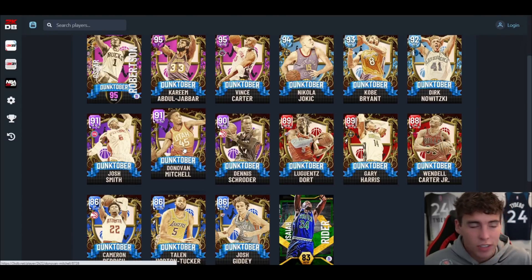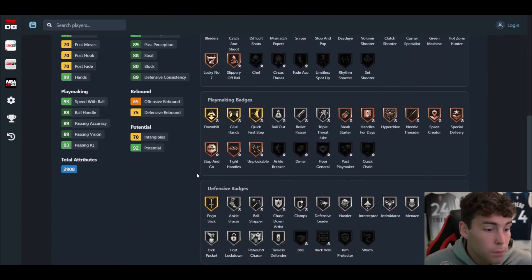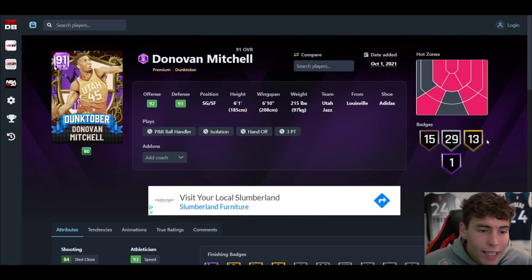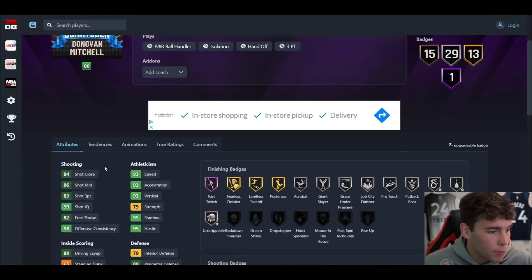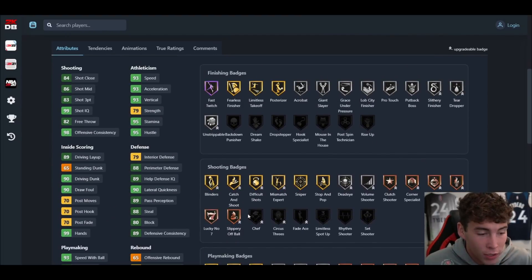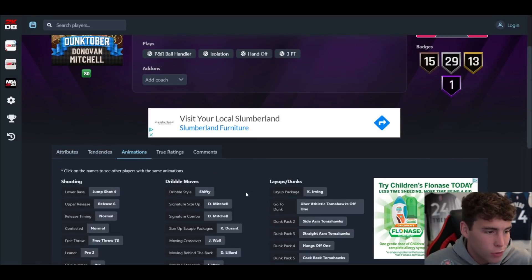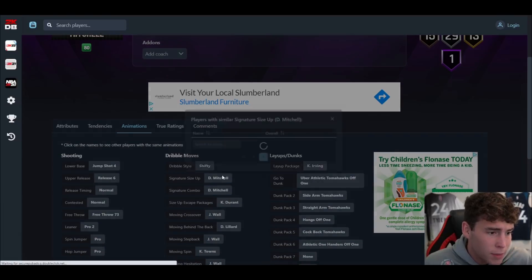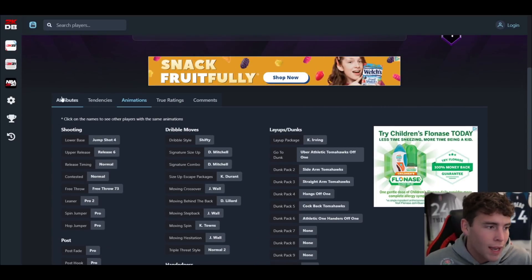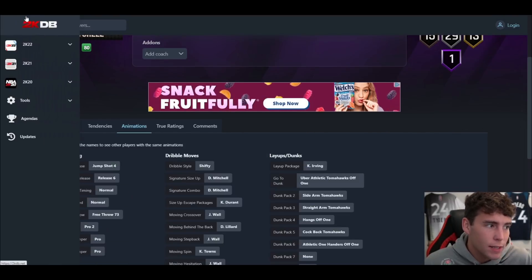Donovan Mitchell — if he could play point guard, we might be looking at the best point guard in the game. He's six-one with a six-ten wingspan. Badge count is in the mid-to-upper 50s. 83 three-ball, 93 speed acceleration, 90 lateral quickness, 90 driving dunk, 93 and 88 ball handle. He is one of the best shooting guards in the game — I don't care that he's only six-one. Shifty dribble style, Donovan Mitchell combo, Katie size-up escape, Lillard behind-the-back. This dude is fantastic.